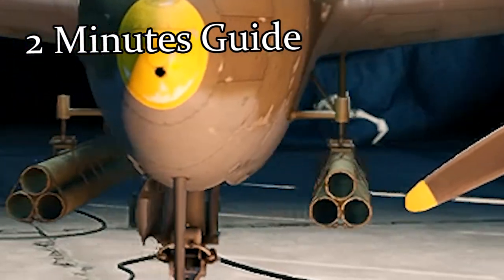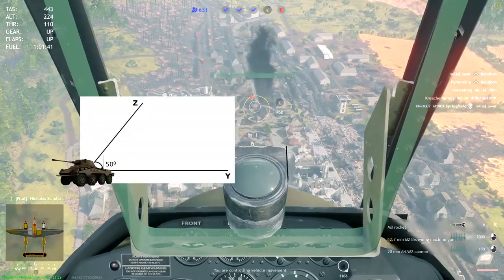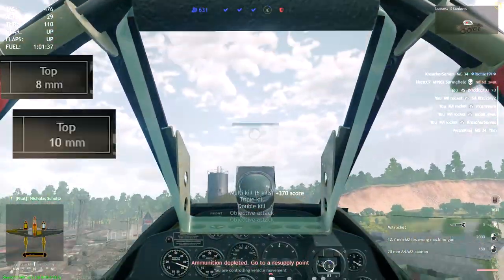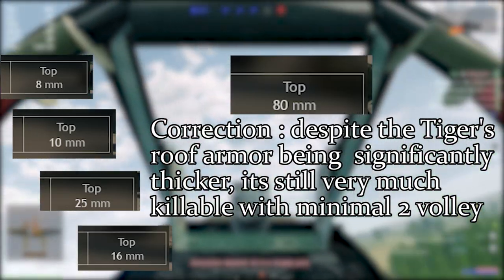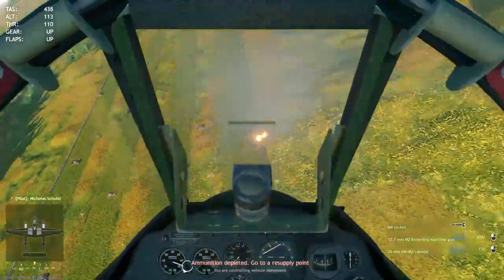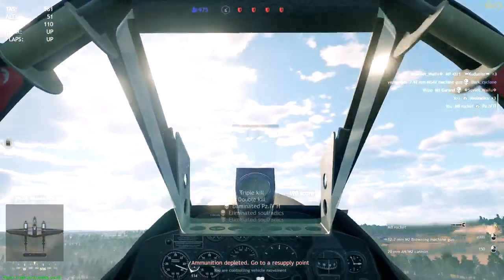Here's a short guide. Engage from at least a semi-top to top angle because of the tank's generally weak roof armor — especially Panthers with only about 15 millimeters. Make sure your plane is balanced to increase accuracy. A straight-line approach is preferable at all costs.